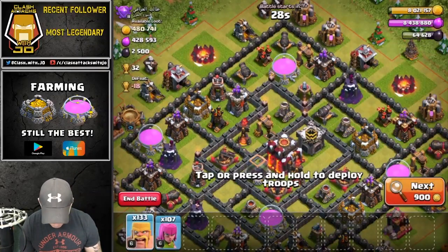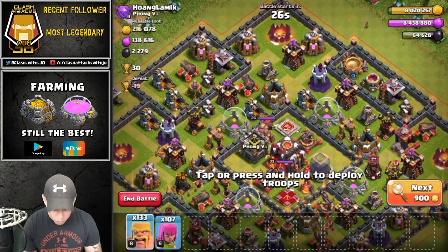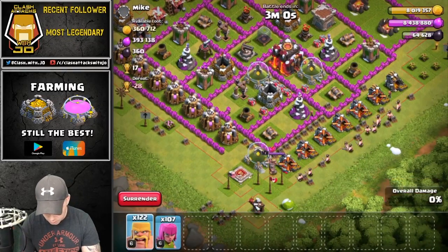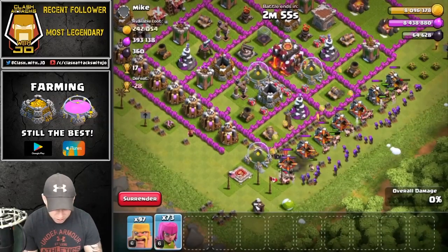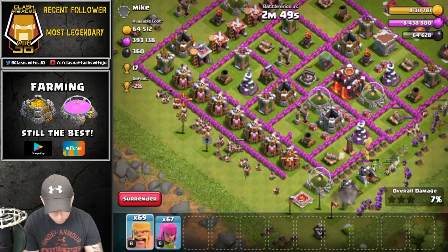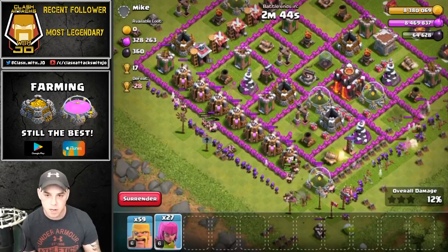If you're working on defenses right now, slow down and stop doing them until you get those hero levels up to level 20, 30, or 40 depending on your town hall. You can bounce between barch and the goblin knife. The goblin knife is a really good one for stealing dark elixir from inside the base — there are plenty of videos on that and I can link some in the description or at the end of this video.